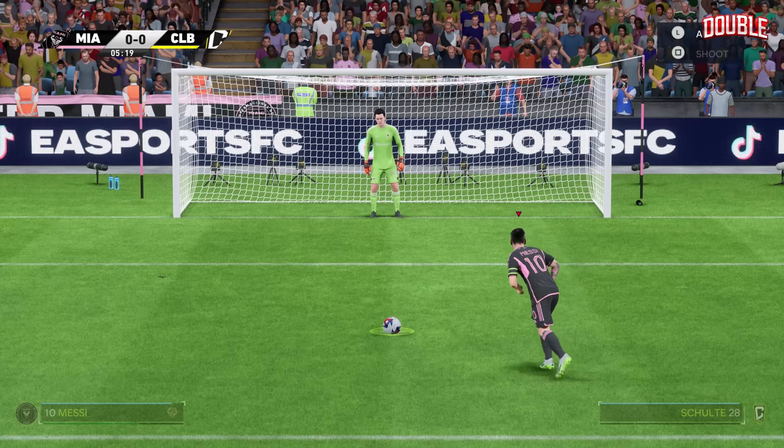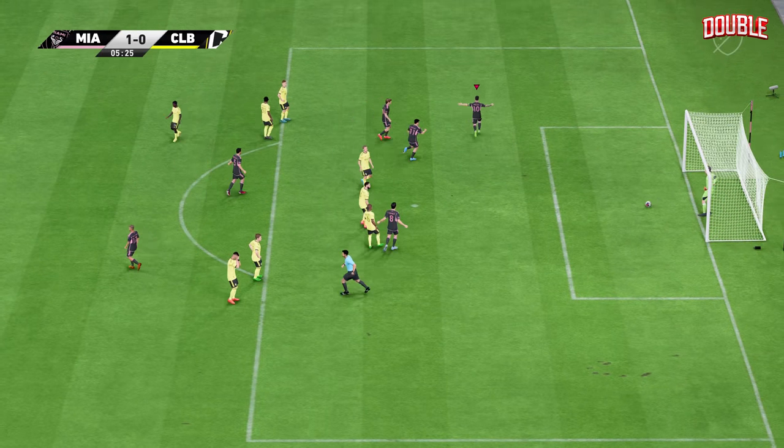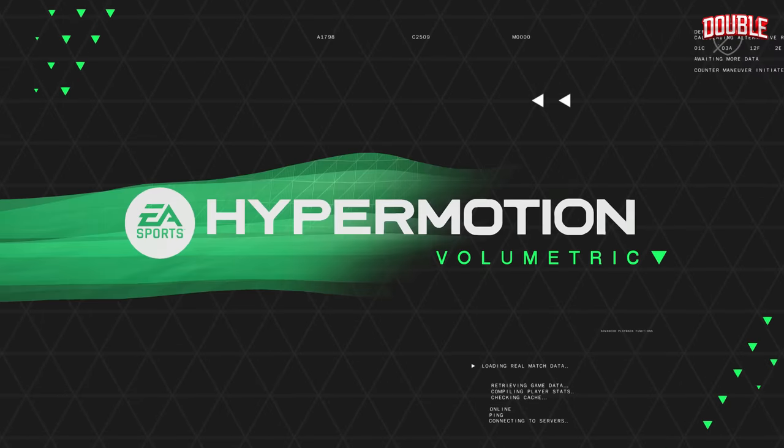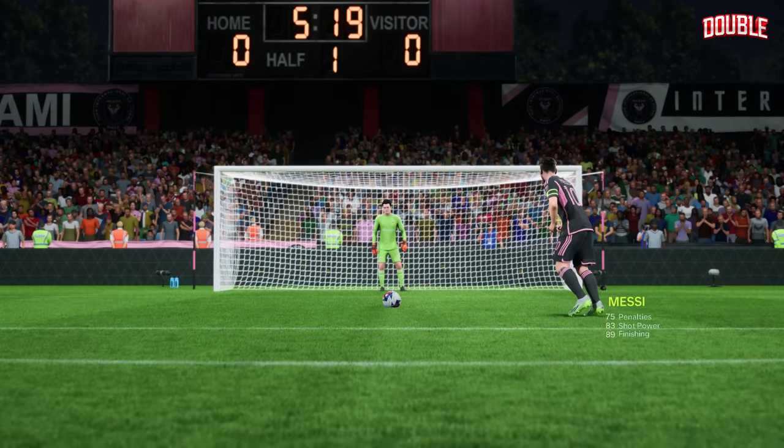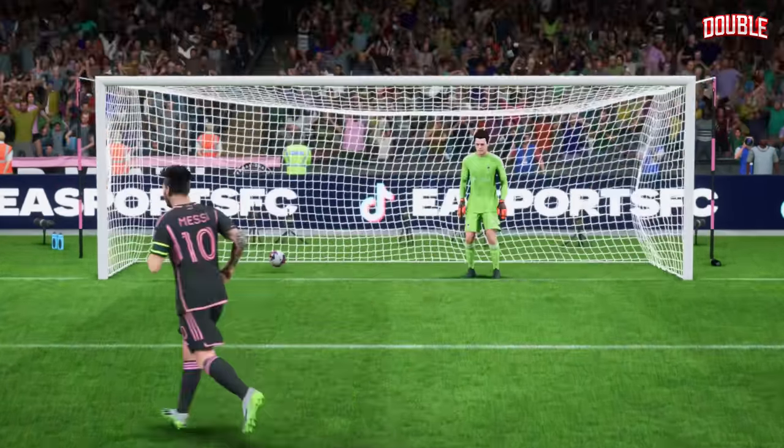Best to make it 1-0. A goal! Calmly taken spot kick! Well, here we can see it again — keeper's gone the wrong way, and it makes it a fairly easy finish in the end. That's how to take a spot kick.